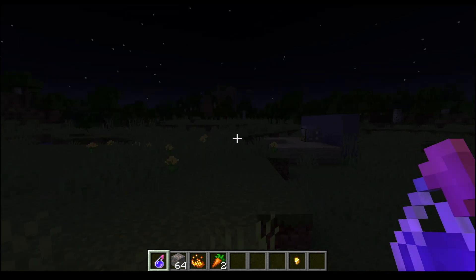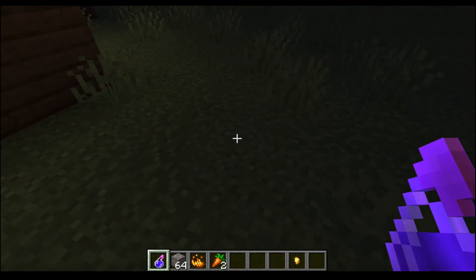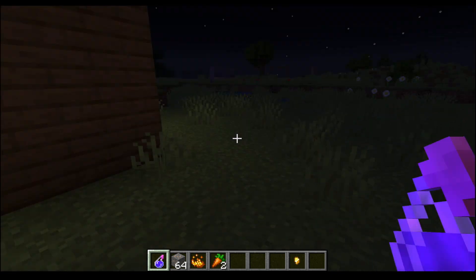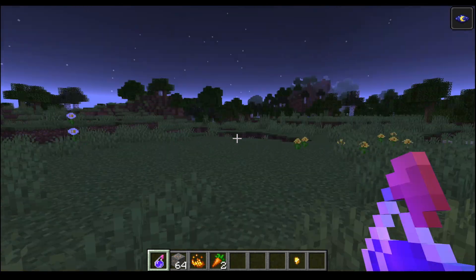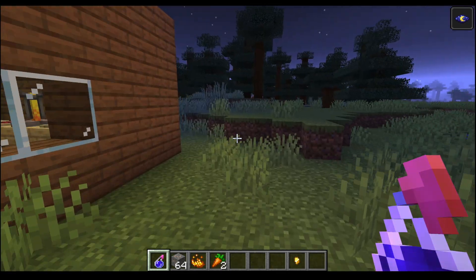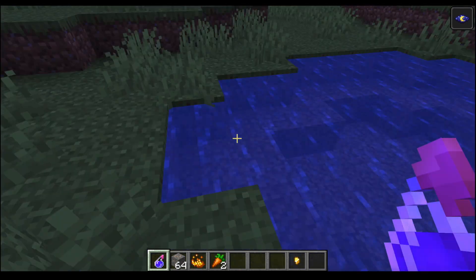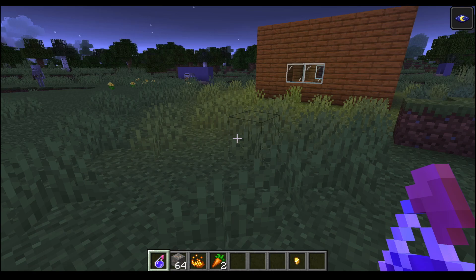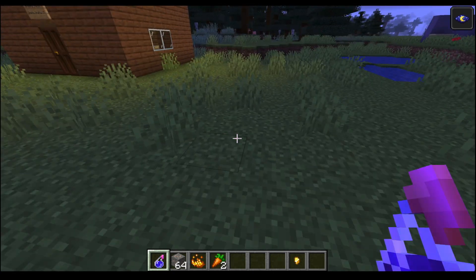It's nighttime, so let's use the potion. I've converted it to the splash type — I'll teach you how to do that in upcoming episodes. Let me splash it, and there we go! We have the night vision effect. I can see everything clearly at night. This will be very useful when you go into caves or want to go inside the sea.